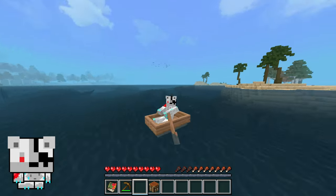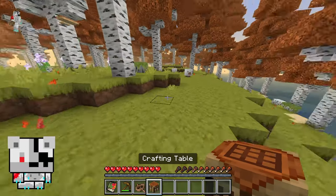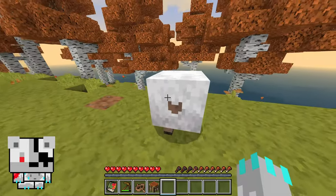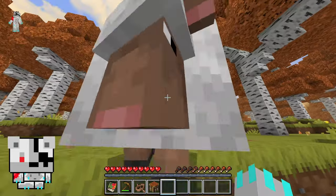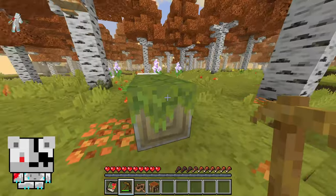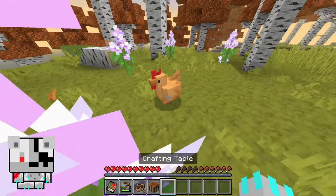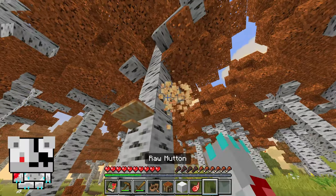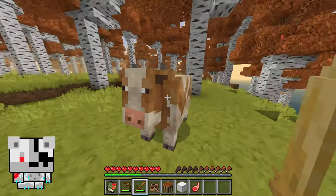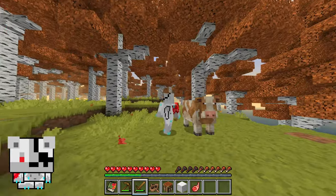Look at the animation — nice! It's a little birch forest. Let's try to find some animals. Look at the sheep — it's just a square. Look at the moss in the log, that's so cool. Look at the chicken! And there's a fat cow.